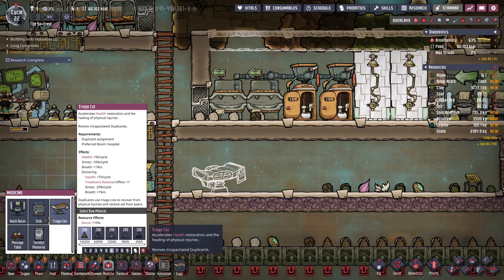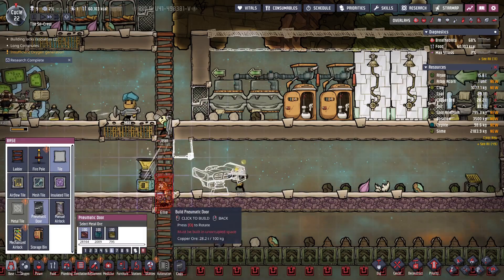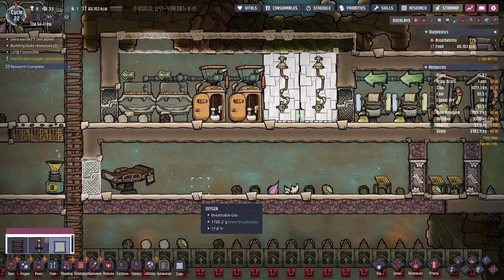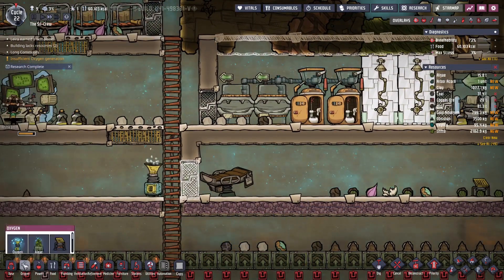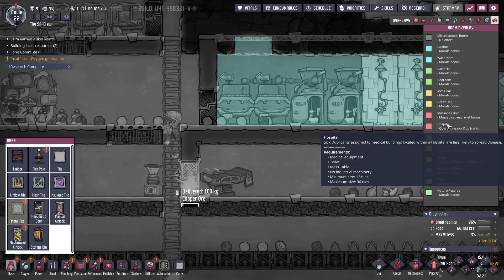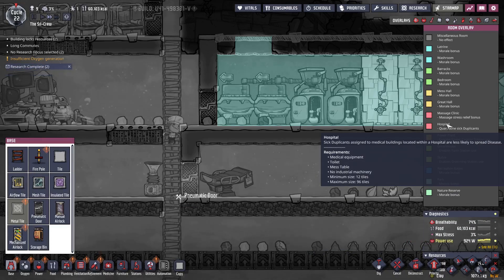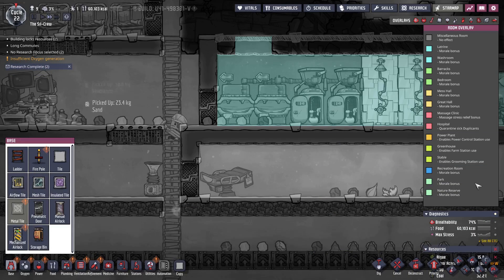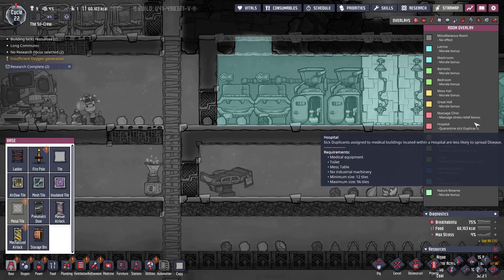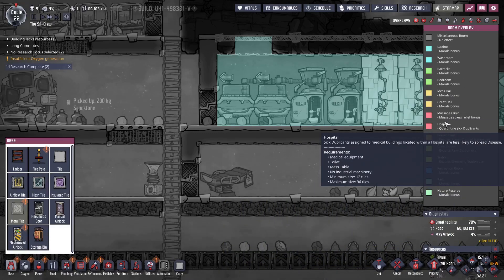Why not right here? Oh yeah, this is fine. I have to put a mess table here, don't I? What else do I need for the medical facility? Toilet, mess table — or a massage clinic — which one is which? Quarantines, is there like a small one? And whatever. So just a toilet and a mess table.